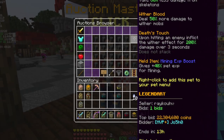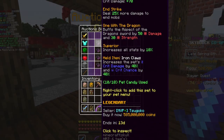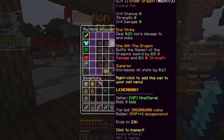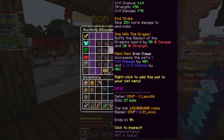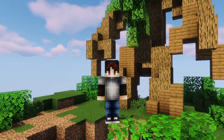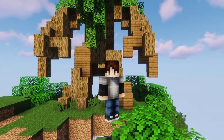Considering how cheap the Wither pet is, I would like to make one warning: there is a chance that it will get nerfed, since it's so powerful considering how cheap it is. Compared to other combat pets that are way more expensive, it is way better. So I finished this video with a bit of a warning to buy this pet — there is a chance it will get nerfed because it's pretty powerful.